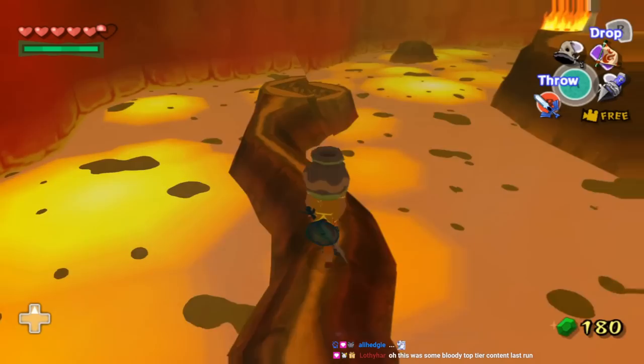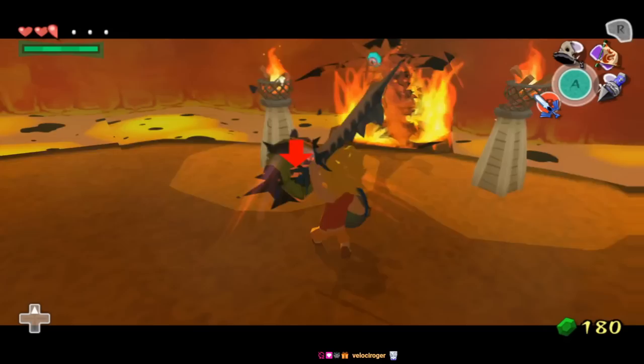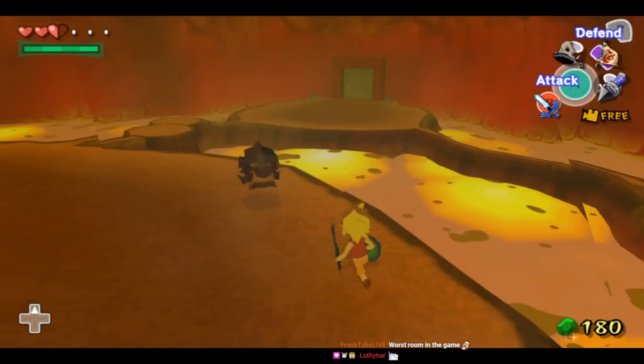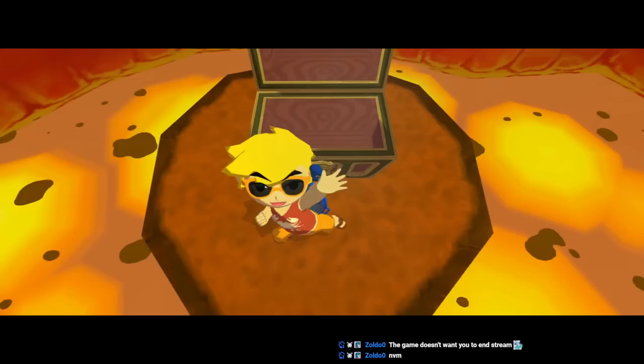Oh yeah, this room. Oh jeez. I'm not saying anything. Why would you jump? Oh my goodness. I'm missing the button. Stop! I hate this room. This is the worst room in the game. I can't even pick it up. I did it. But now this one isn't in. Don't fall! I'm so bad. I'm gonna lose my mind. That doesn't even look right, but it worked.